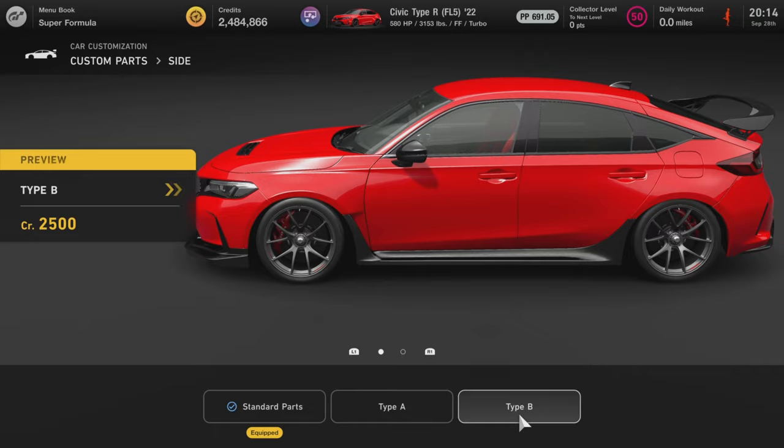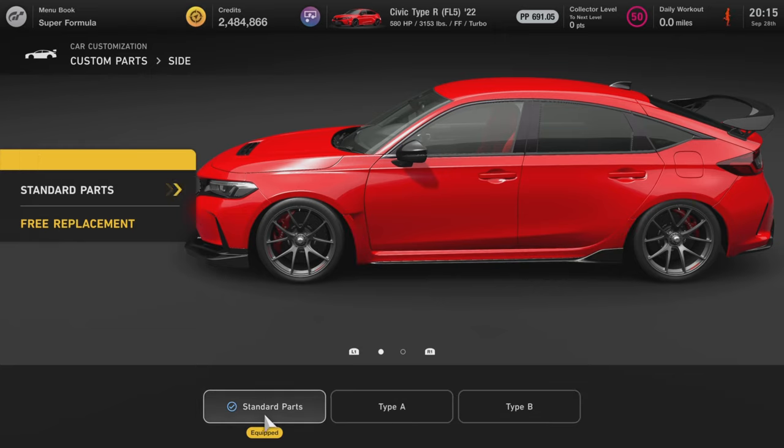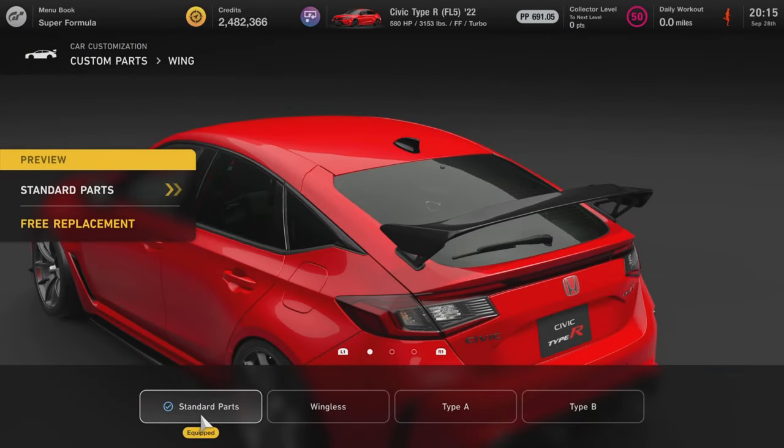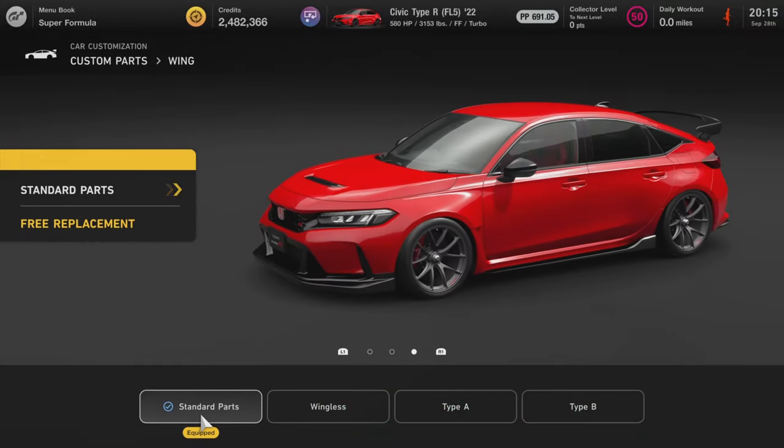For the side options we have Type A and Type B. Type B slaps on a massive carbon side skirt — the whole entire side skirt panel goes from standard to carbon, which is pretty cool. But I feel like that's a bit too much, so I'll go with Type A.